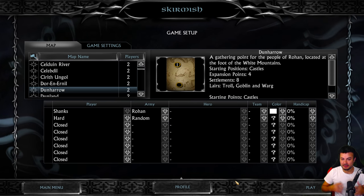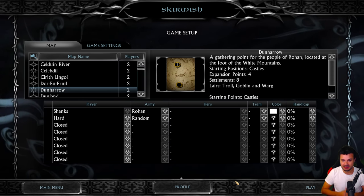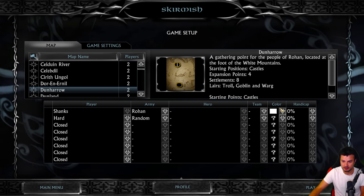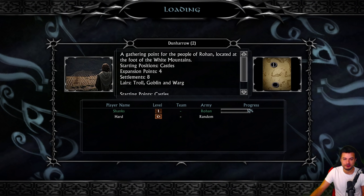Hello guys and welcome to the channel. My name is Shanks and today we're gonna play the Rohan Faction in the Eden mod for BFME 2: The Rise of the Witch King. It's gonna be a showcase against a hard army on a one-on-one on the beautiful map Dune Hero. A gathering point for the people of Rohan located at the foot of the White Mountains.